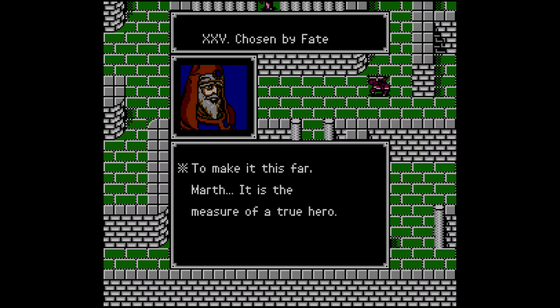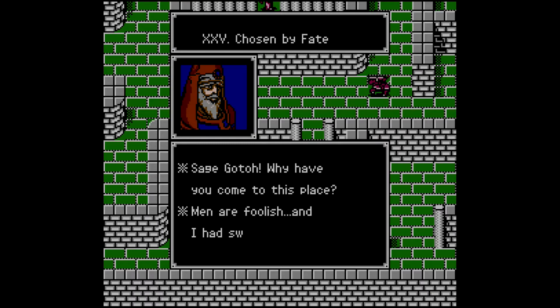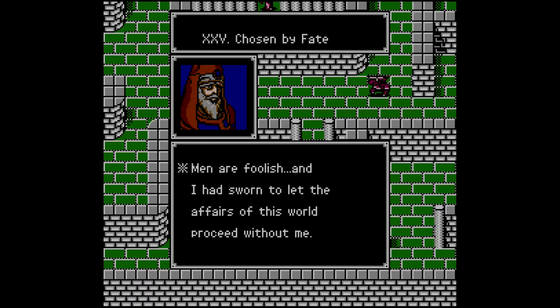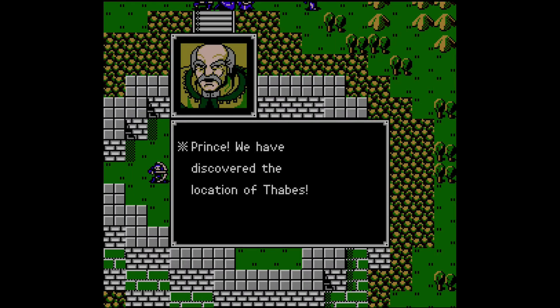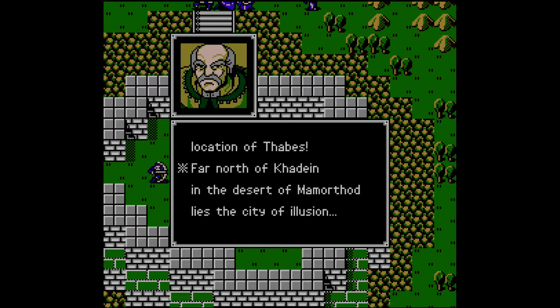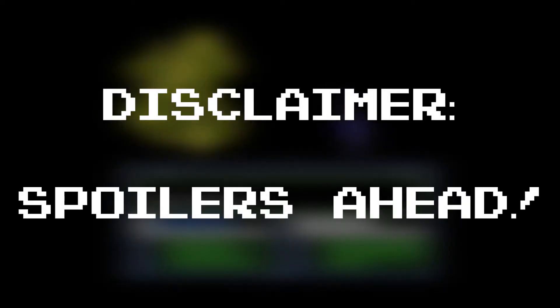Chapter 25, the final battle against the shadow dragon Medeus, can prove insurmountable if you have not properly prepared. Unfortunately, some of this preparation goes back several missions prior and is easy to miss. In this guide, I'm going to take you through the vital events that occur throughout the story leading up to the epic final encounter. Disclaimer: this guide is spoiler heavy.